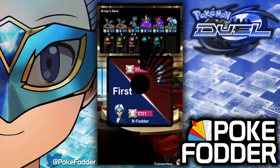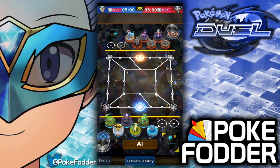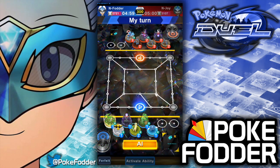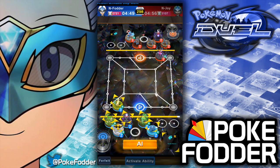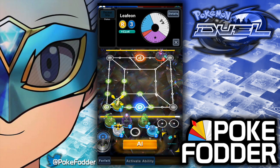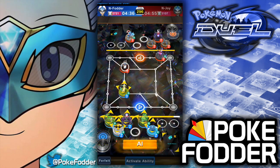All right, our opponent is set. This is a room match because I don't want to run it in gym — I'm actually doing really well there and I'd like to keep my ranking as long as possible. I didn't tell Joy what to run other than to include Darkrai, because I want to feature Darkrai. It looks like he's running a dark deck. Unfortunately, there were no specific details on what to run or not run, and his deck is pretty ridiculous, quite honestly.